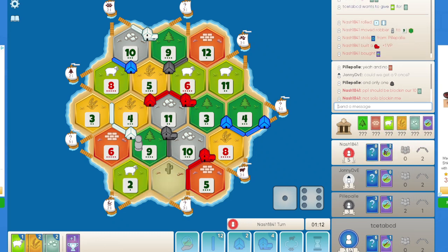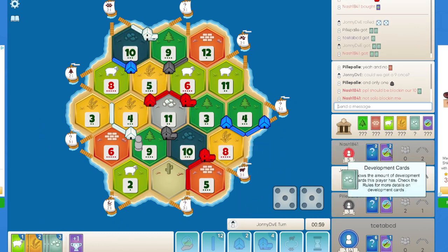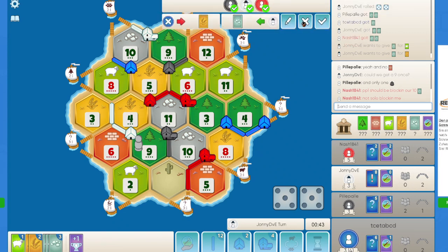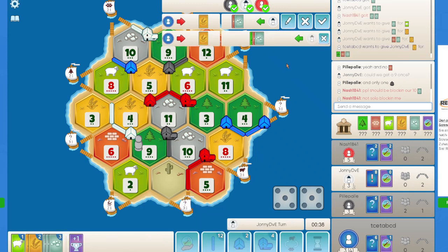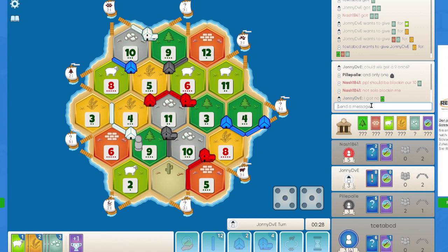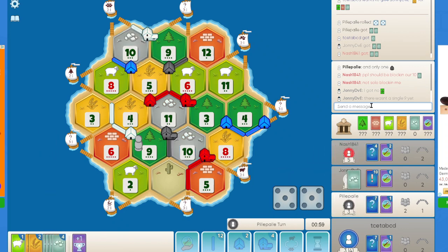Red has their second city and 2 dev cards there. I don't think there are going to be any easy trades in this game. I will ask for a 1-2-3, or else it doesn't make any sense to help white in this case. White ends their turn with 7 cards — wow. These 10s are huge for everyone at this point. I surely need to get my city soon.